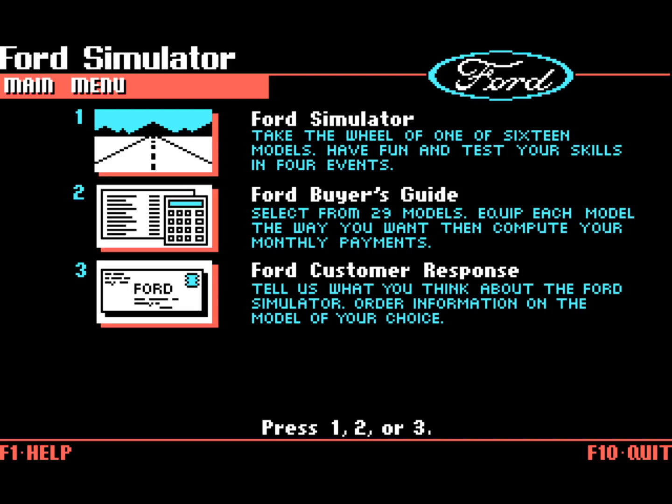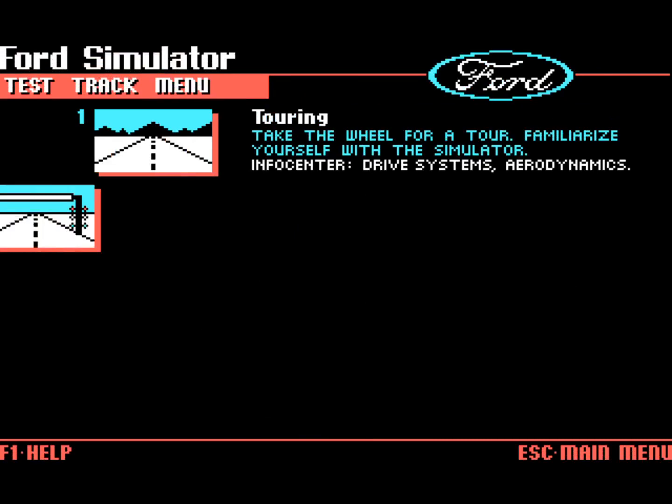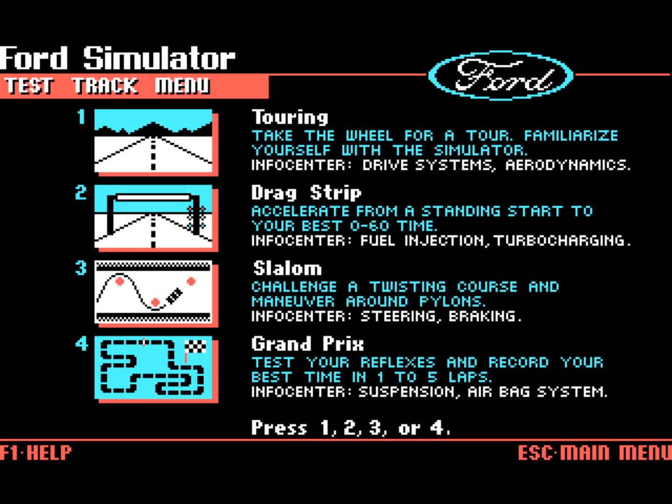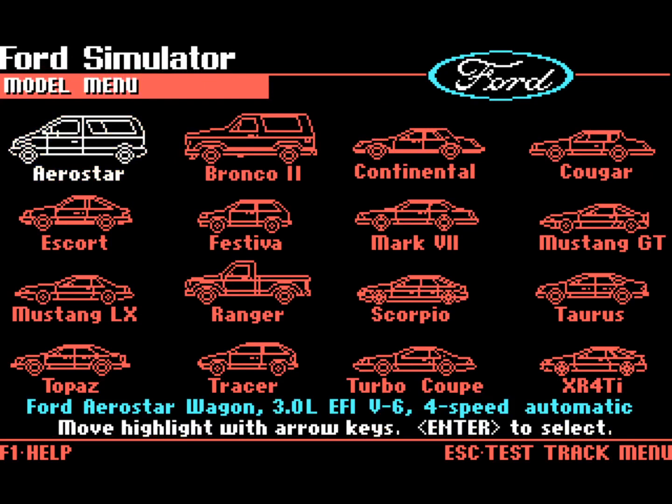We'll bring up the menu and you can go through different ways of exploring Ford. We'll get into the buyer's guide and stuff later, but let's take a quick drive behind the wheel. We'll hit one to go into the Ford Simulator, and we get to pick a track. I'm going to pick the touring track just to familiarize ourselves with the car itself. We hit one for that, and now we get to pick the cars.